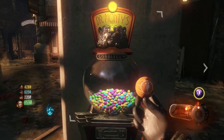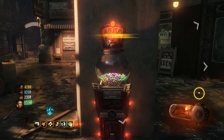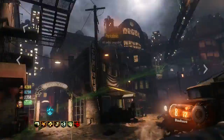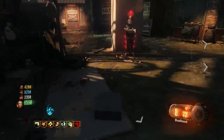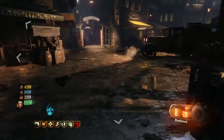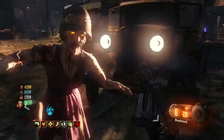I do eventually get Perkaholic and once I do, I play around with it for a bit because it is pretty fun to play around with seven perks. After that, I end up leaving the game. Now that is the key to doing this — leaving the game is what makes this whole thing work.